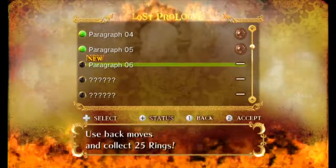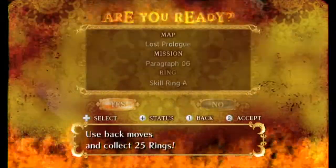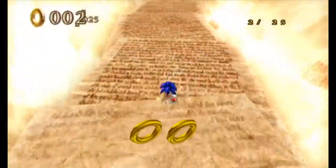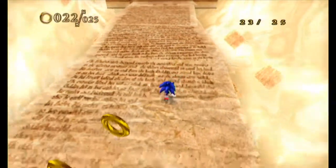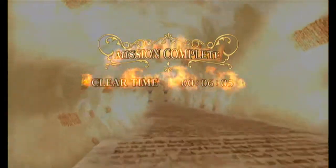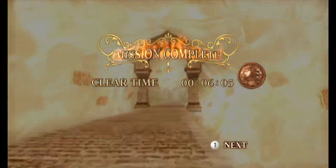Paragraph six is 'use back moves, collect 25 rings.' Now this is where it gets a little awkward — definitely awkward. My commentary is kind of bad, but then again every commentary starts kind of off in each walkthrough. All right, go backwards — sometimes it glitches out. Okay, I think that's pretty good.